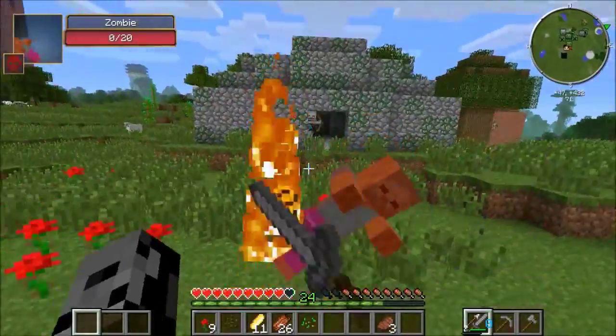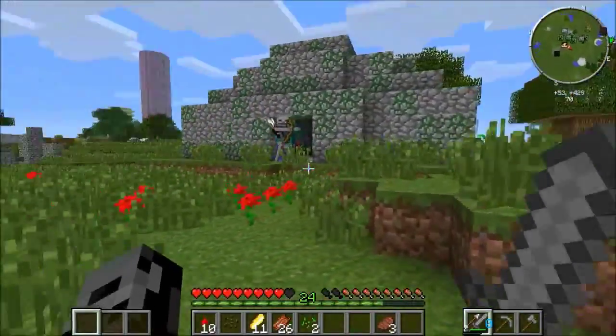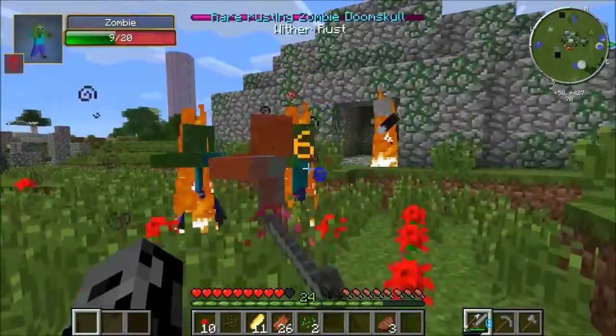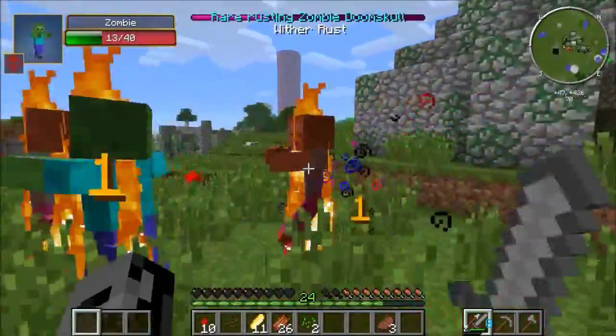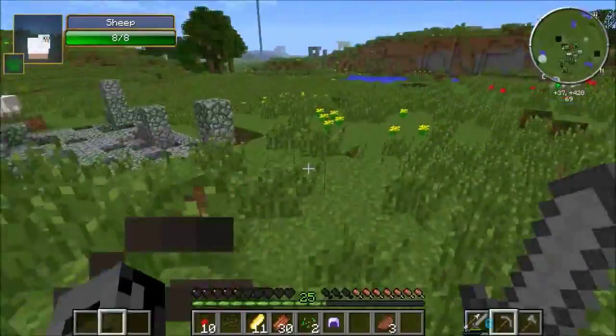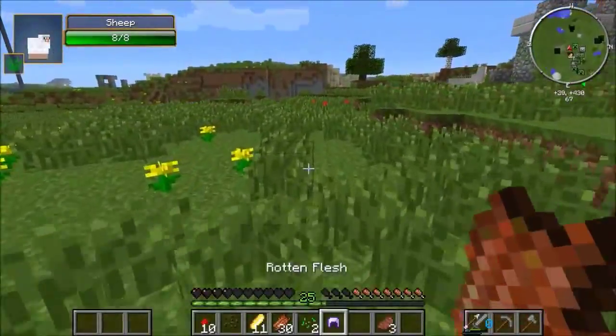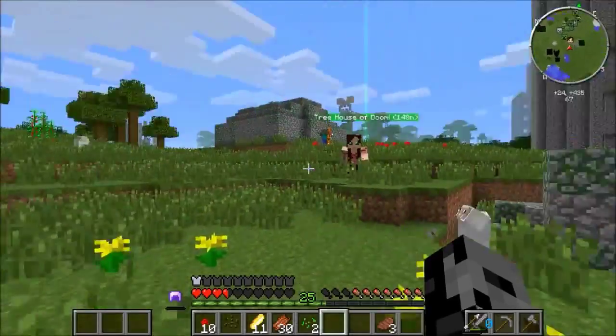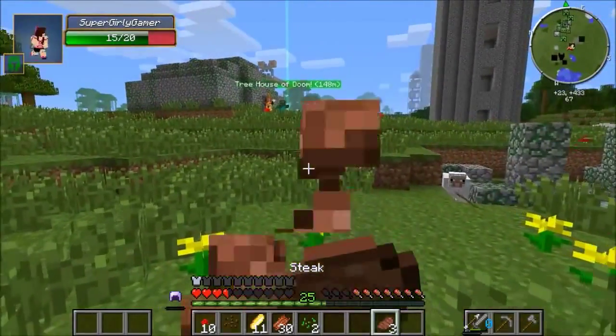We have to take out this structure — it's bothering me. I have so much flesh from it because they keep coming out. There's a rare skeleton, there are a lot. Please give us diamond armor, we need it! Oh, I got something good — an iron helmet that's enchanted with fire protection!